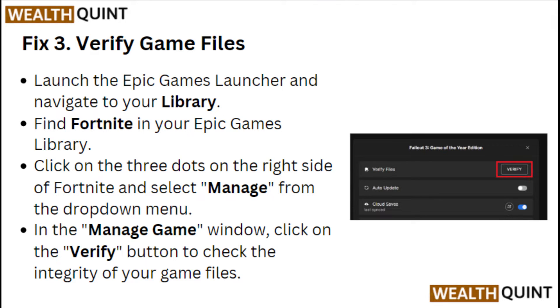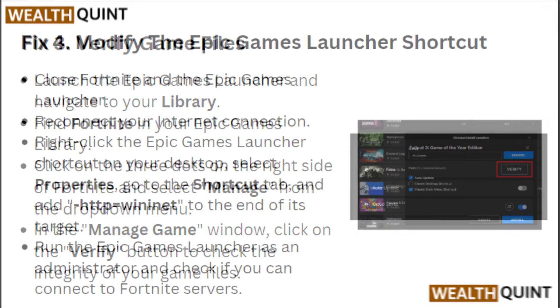Fix three: verify game files. Launch the Epic Games Launcher and navigate to your library. Find Fortnite in your Epic Games library and click on the three dots on the right side of Fortnite. Select 'Manage' from the drop-down menu. In the Manage Game window, click on the 'Verify' button to check the integrity of your game files.